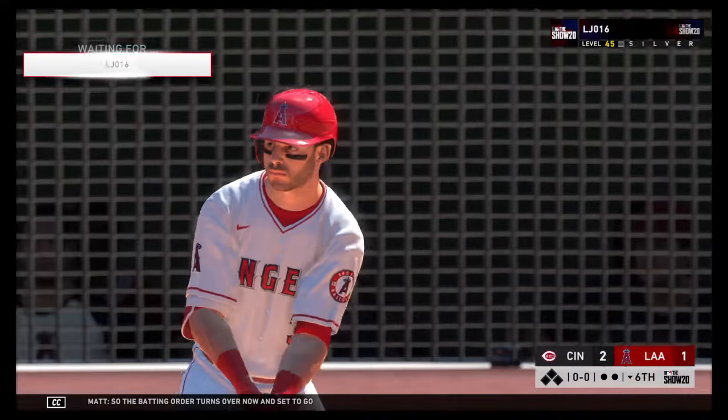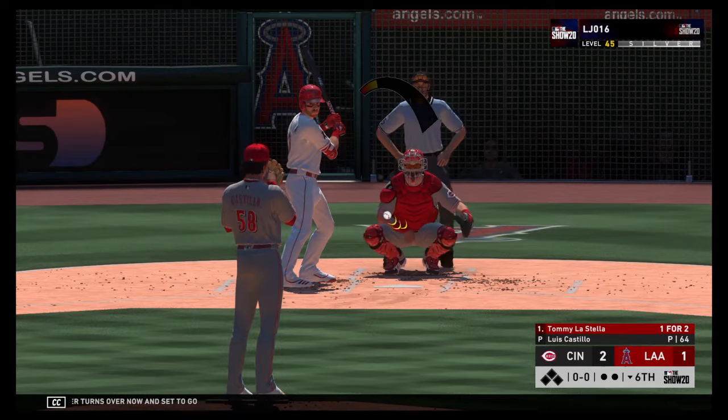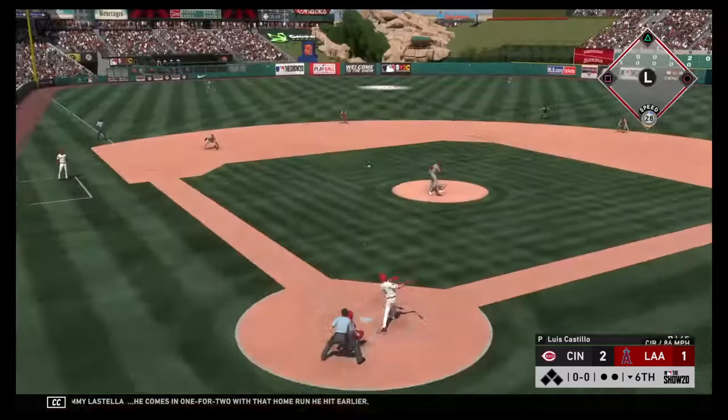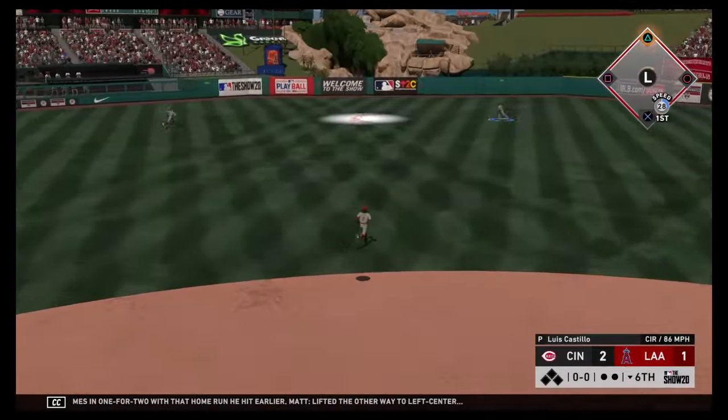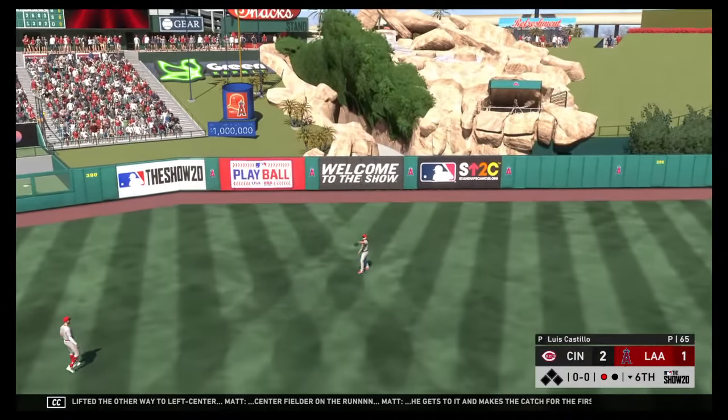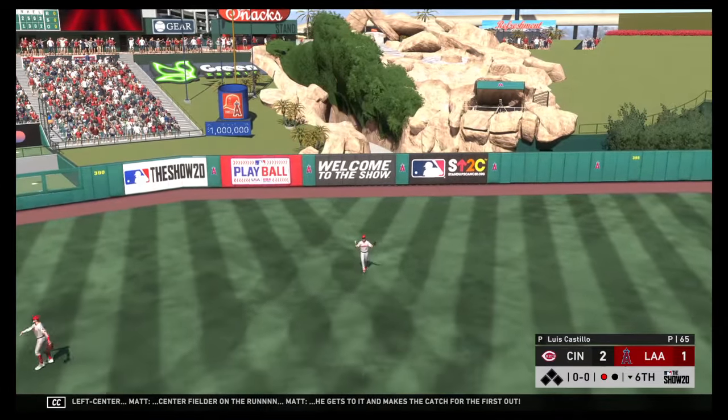The batting order turns over now, and set to go, Tommy La Stella comes in one-for-two with that home run he hit earlier. Lifted the other way to left center — center fielder on the run. He gets to it and makes the catch for the first out.